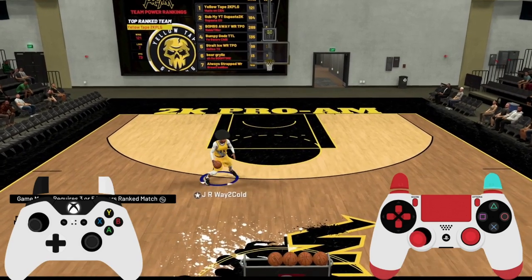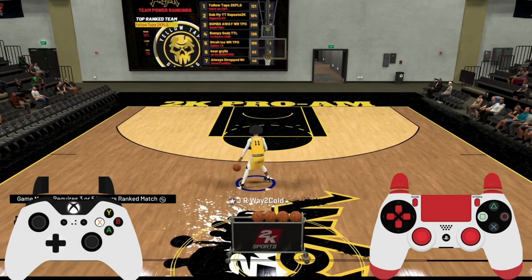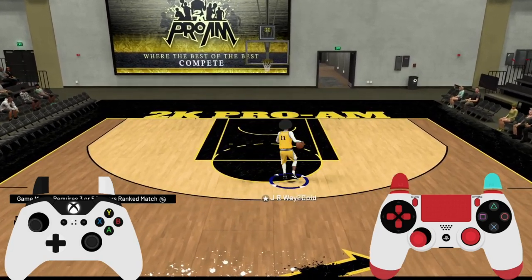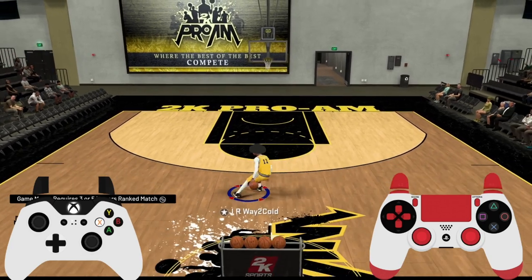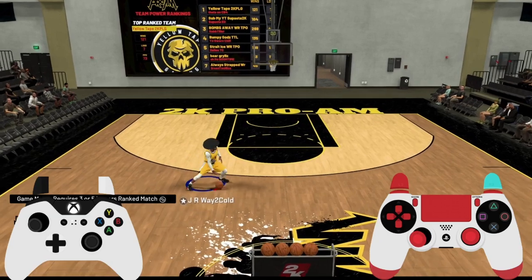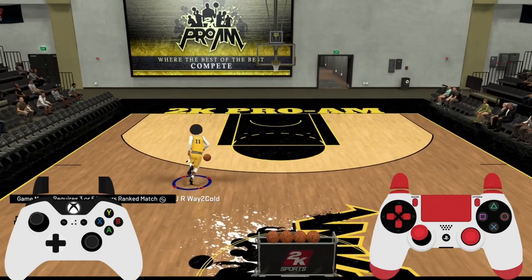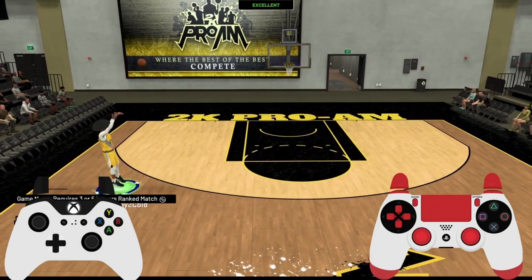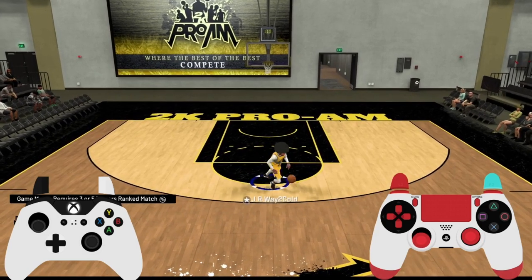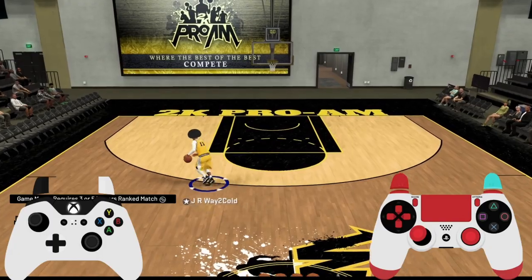You can also use this combo to branch out into other moves as well — you can go into the moonwalk into the instant behind the back, moonwalk into the half spin, all that. It just looks super glitchy and all these moves basically go together. If you guys want to check out my whole dribble tutorial playlist, I'll link the description down below. Let me know if you guys have any questions. Thank y'all boys so much for all the support — that's all I have for today. Peace.